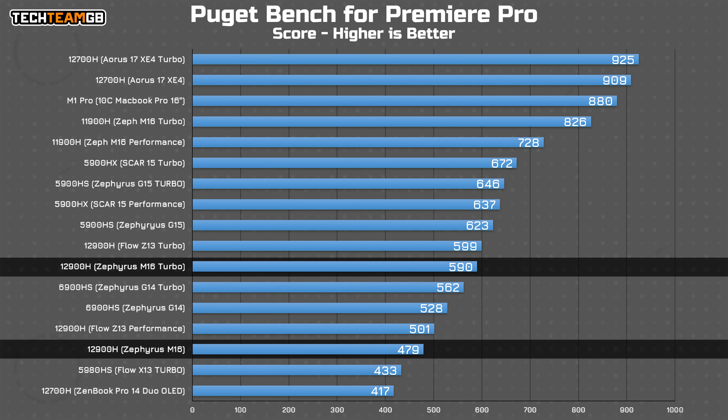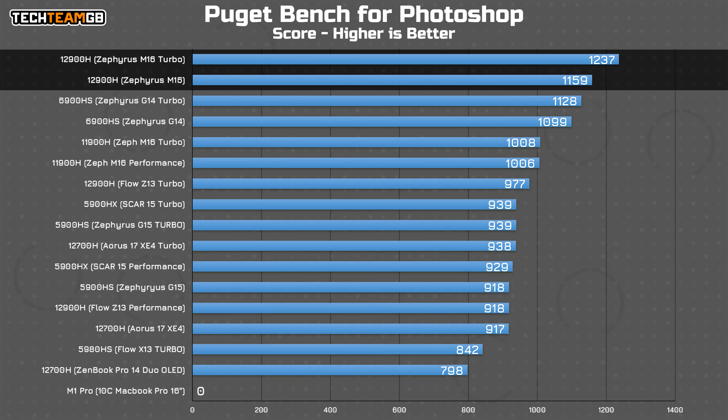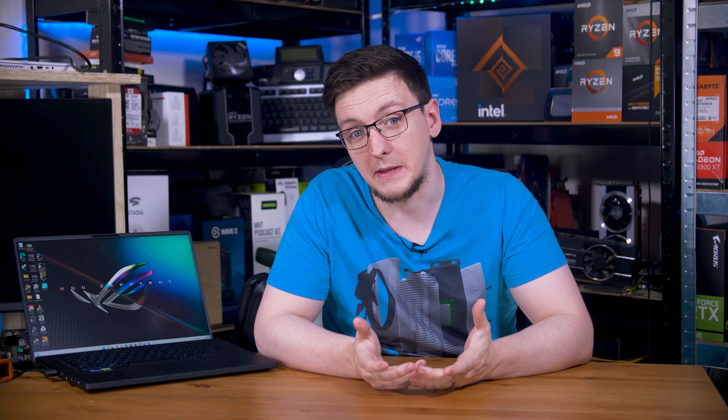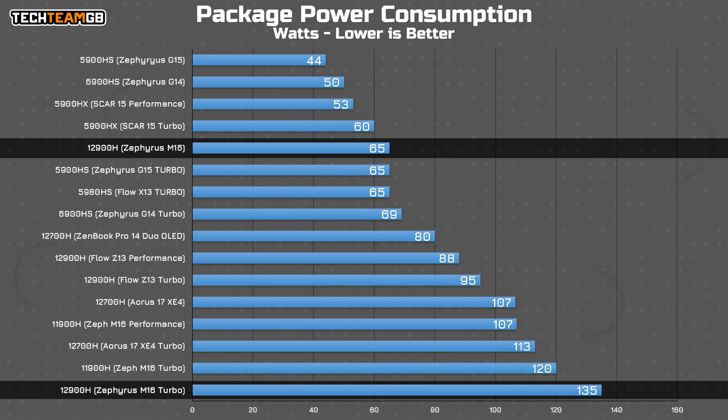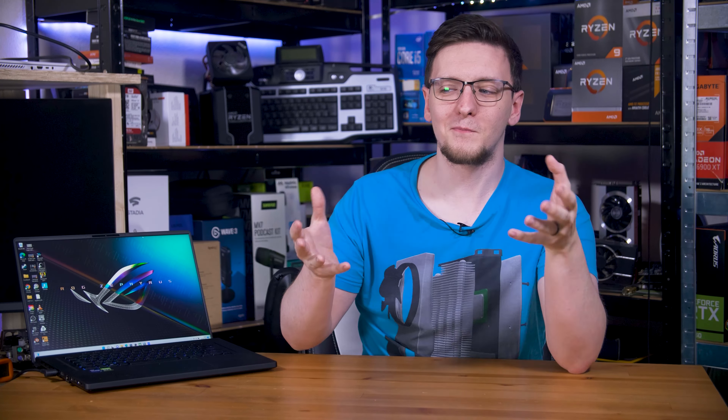Compared to my more recent Puget Bench suite tests, again in turbo mode, the M16 holds a reasonable lead in most cases. Premiere is a bit of a soft win, but After Effects and Photoshop results couldn't be clearer. The reason for all that performance has to do with power limits — in turbo mode, the chip's PL1 and PL2 figures get locked to 135 watts. It does hit 135 watts for about 5 seconds, then drops to around 107 watts in a more stable configuration, running at between 95 and 101 degrees Celsius the entire time. But the outright power or thermals aren't the fatal flaw.